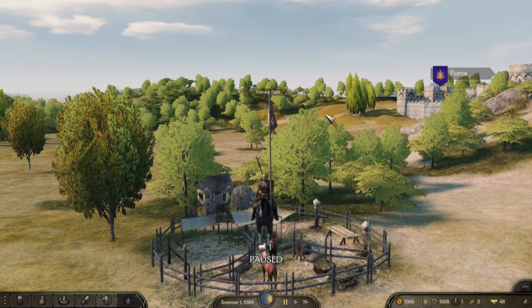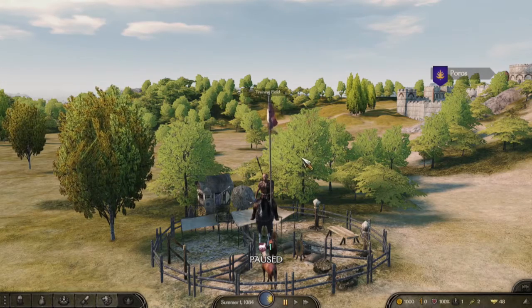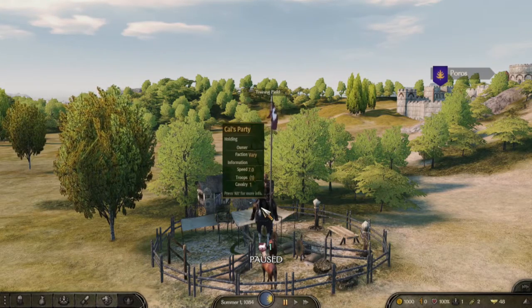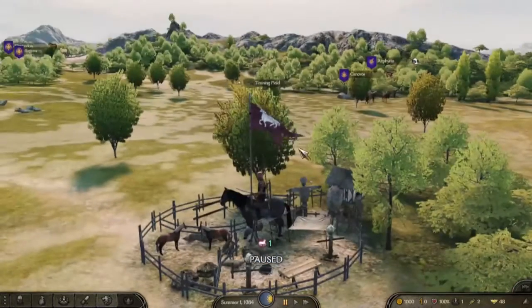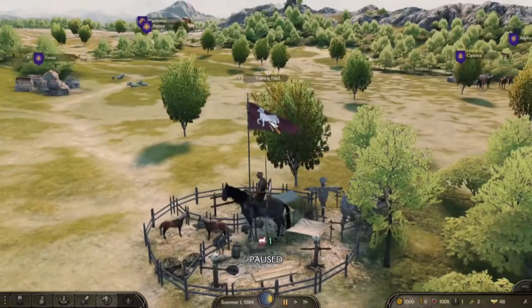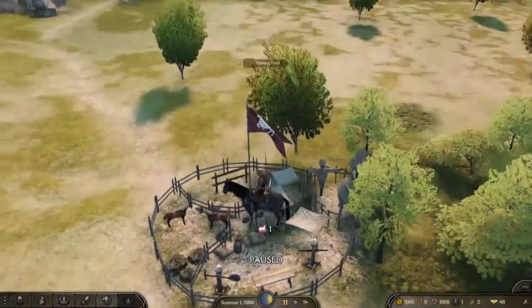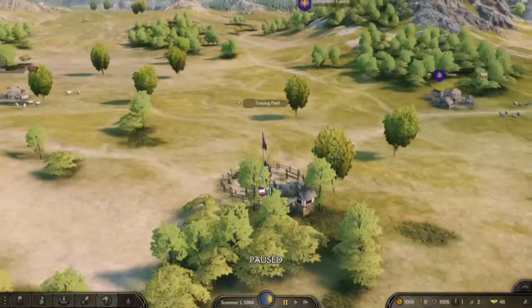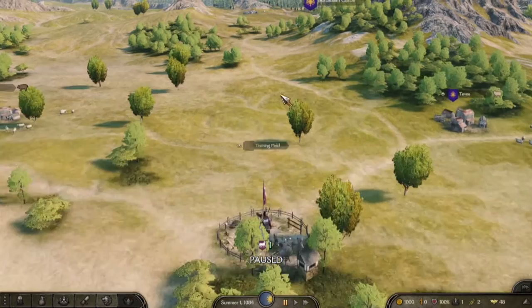I had an idea for a cavalry build for Mount & Blade Bannerlord that I want to try out. So I have Mr. Calvary set up here — got him decked out in the gear, got a nice little fluffy horse as our symbol. I did use cheats, so I wanted to see what the max stats for this build would look like right off the bat.